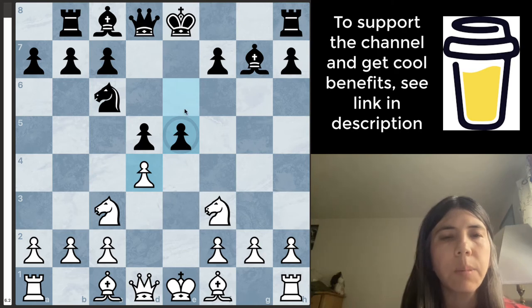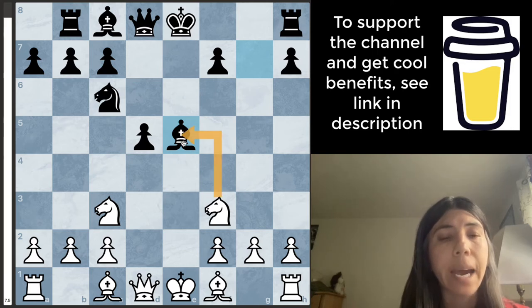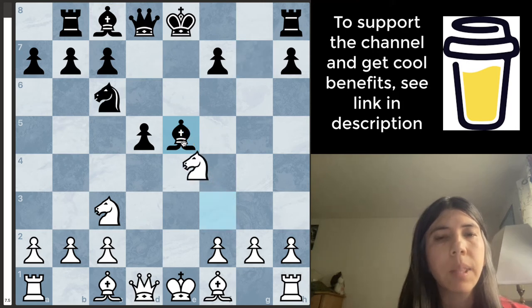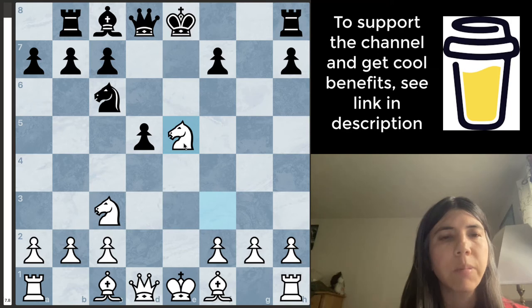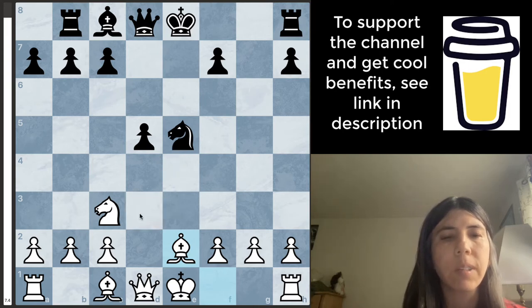Delta's chess program moved the pawn to E5. I decided to just take it. Bishop takes. Since I'm up material, I wanted to trade down. I end up taking the bishop and then Delta's chess program took the knight back. I went here because I wanted to castle and I wanted to keep my bishop on the board. If I move my bishop there, the knight can just take it. It's always important to ask: if I move here, is it safe? Technically it is safe to go bishop to D3 since the knight and bishop are worth the same, but I like my bishops.